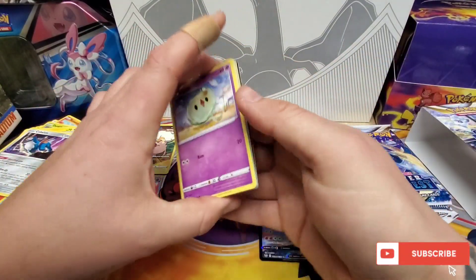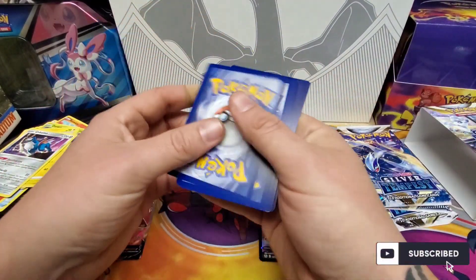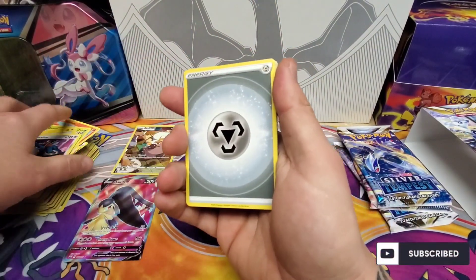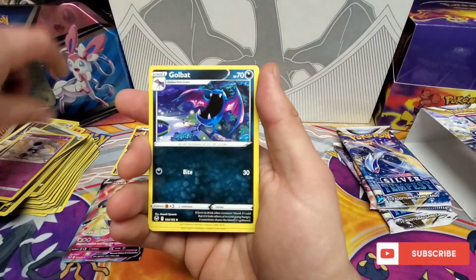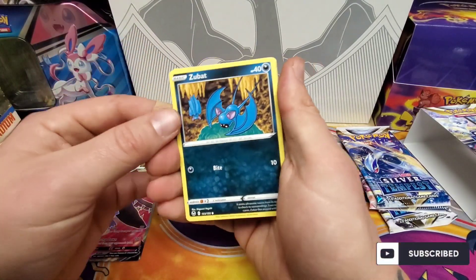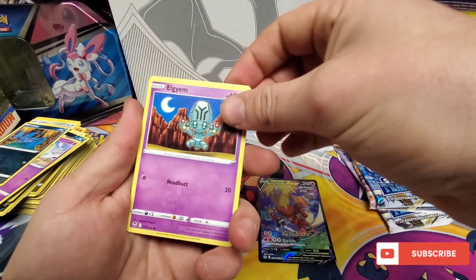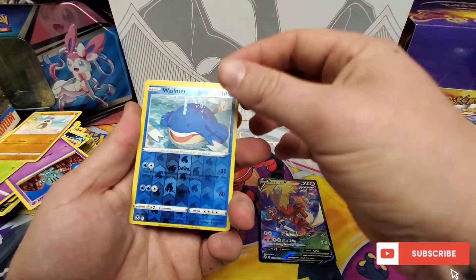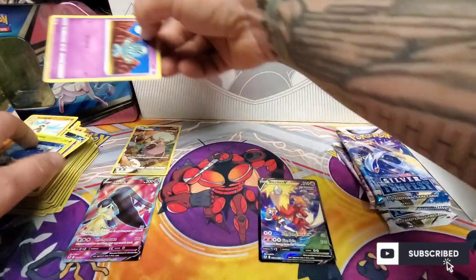This pack could still get a Trainer Gallery. Alright — Jim Trainer, Meowstic, Golbat, Solosis, Alolan Grimer, Phantump, Sandygast, Wailmer, and Virizion. Let's get some of this, push it out of the way. Alright, three packs left.